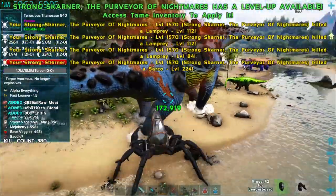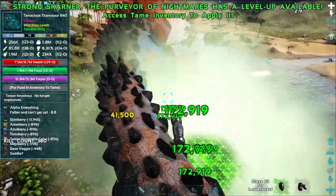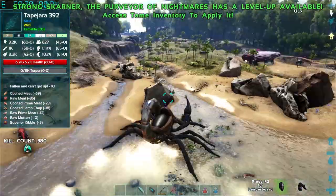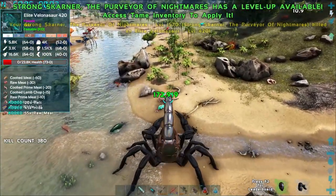Pugnaceous Titanosaur! Oh, that is a lot. We can knock him out. Oh my god, we knocked him out like it was nothing. Did you see how much torpor we just did? What do we tame him with? A saddle. I need a titanosaur saddle.